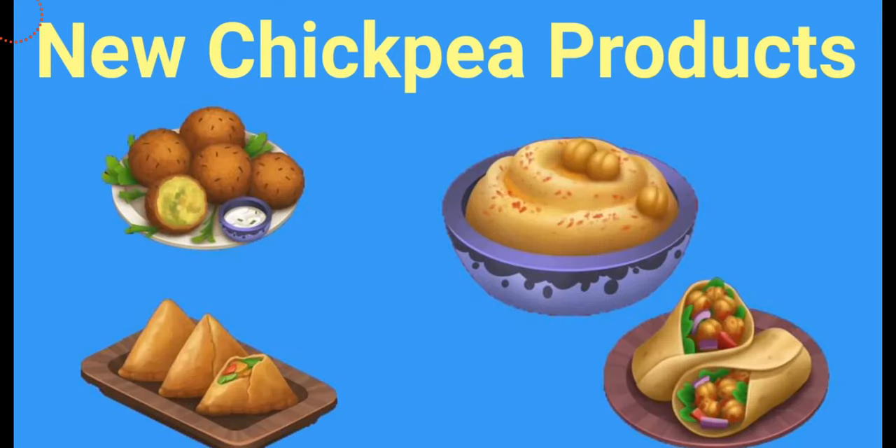With the new crop comes new chickpea products. We've got falafel, we've got hummus, we've got hummus wrap, and we've got samosas. Wow, I didn't really expect these products in the game. Since I'm from an Asian country I eat a lot of these and they're delicious — I'm so glad that they're now in the game for us to make. Let's have a look at the stats of these new products.